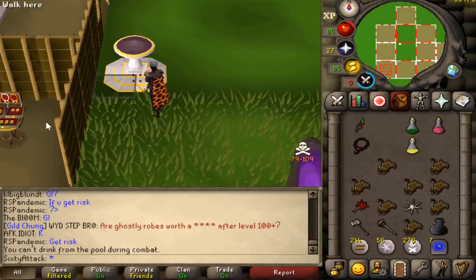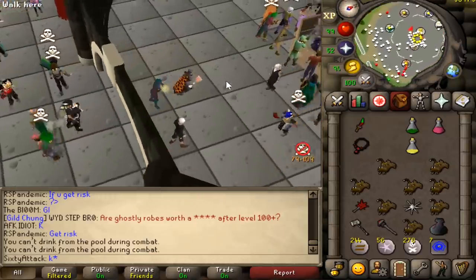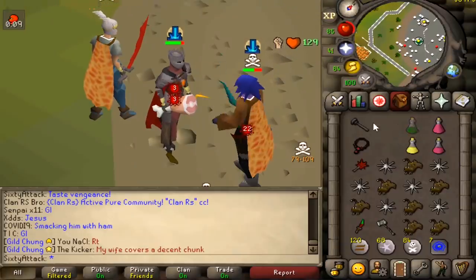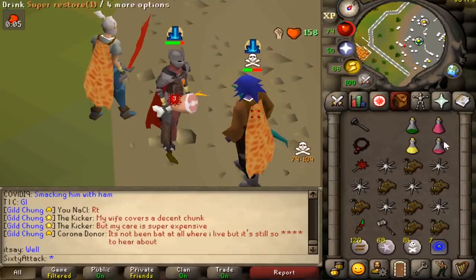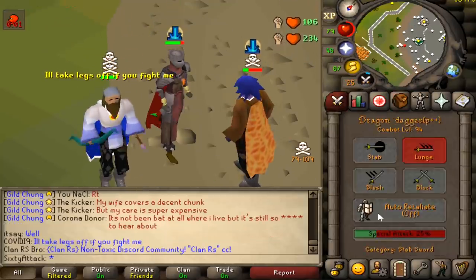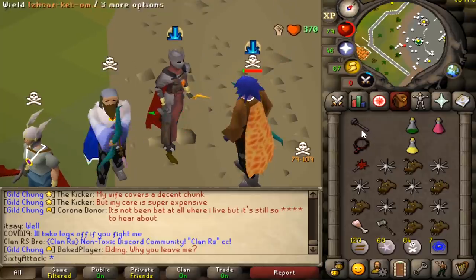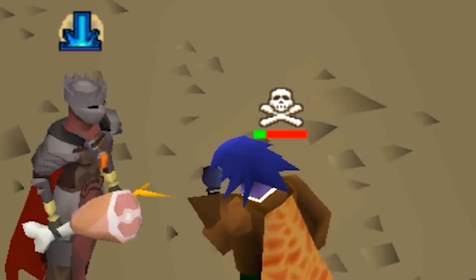Good to see the servers are still broken. That guy's dragging claw spec didn't even register — just disappeared because of the lag. Finish with elder mole... god damn it, it's not even elder mole, whatever.